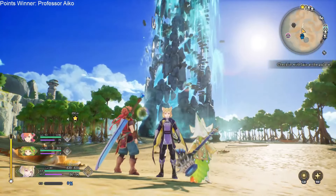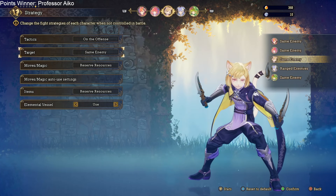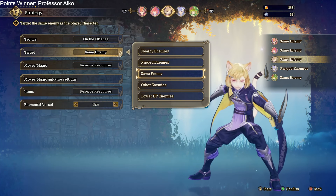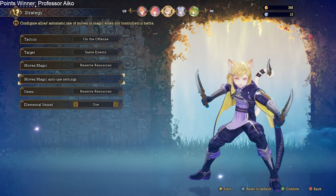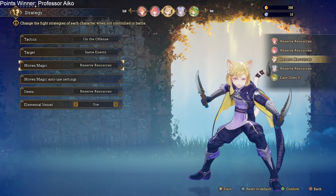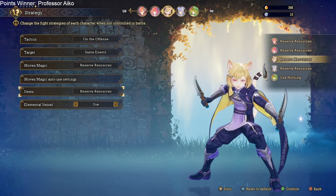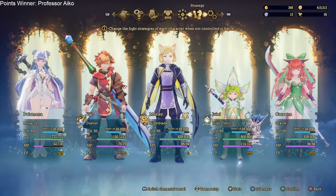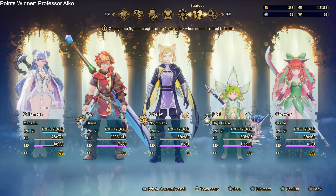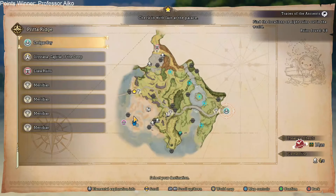For his class abilities, we have Faint, Incandescence, and Deprivation. For Morley's strategy and tactics, you want him on the offense targeting the same enemy your player character is attacking. Keep moves and items on reserve resources — like with Val, they won't waste them and will only use them when needed. Make sure your elemental vessel is set to use so the moon vessel is active to slow enemies and speed up your attacks.